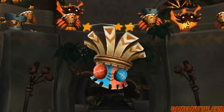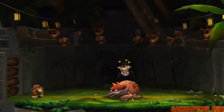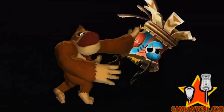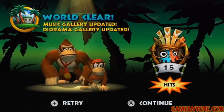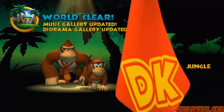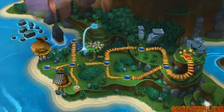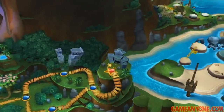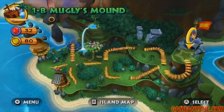We defeated Mugly. You hit him a bunch of times and send him off into the distance. I've gotten 22 hits before — oh well, it was still pretty awesome. We defeated the boss. The music gallery and the diorama gallery have been updated. That's going to finish off World 1. We've gotten all the puzzle pieces, all the Kong letters, and defeated the boss, so we are done with the jungle. The flag — awesome!